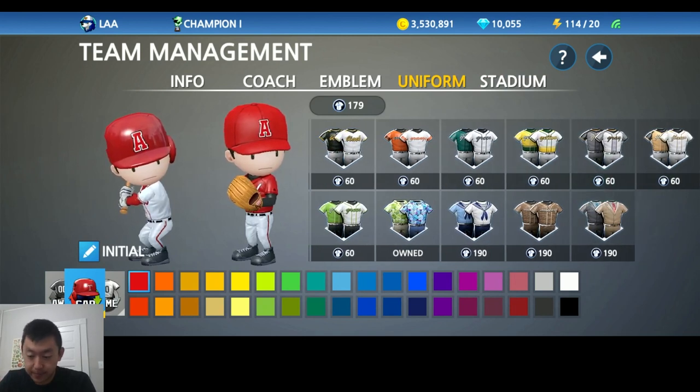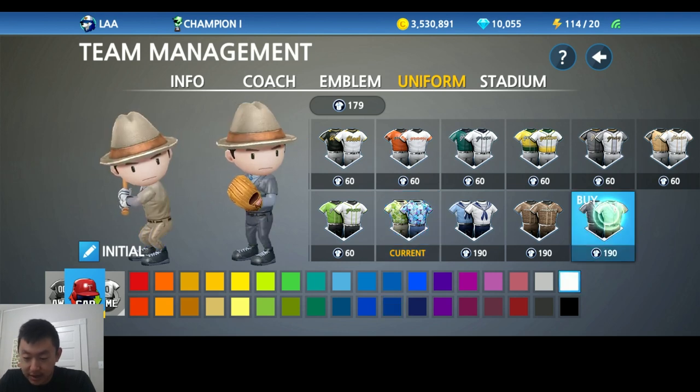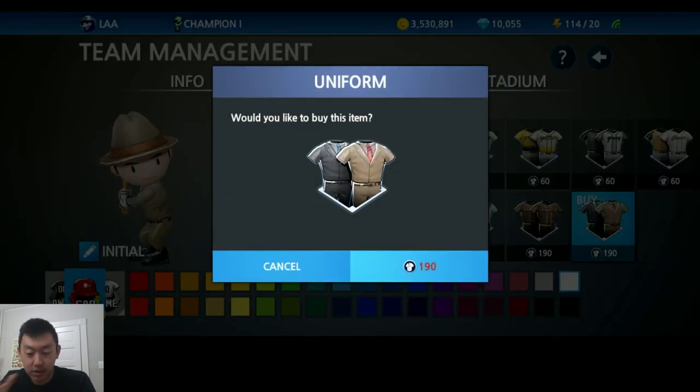So as you can see here, I have these Hawaiian uniforms — they're pretty cool. I have 179 uniform tokens. Now I don't have enough. Let's say I wanted to get these suits. I want to look fresh, I want to look clean. I go and try to buy it. It looks like I don't have enough.